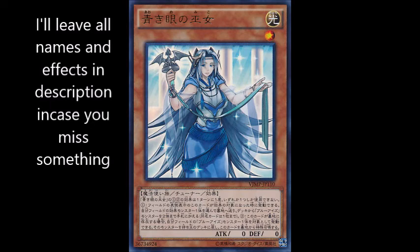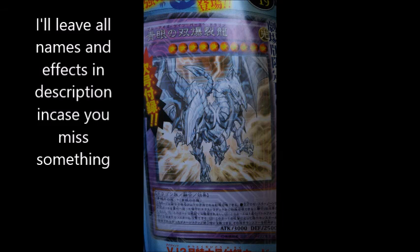Before I forget the fusion — I was just about to end the video — Blue-Eyes Twin Burst Dragon. Light Dragon Fusion Effect, Level 10, same stats as Blue-Eyes: 3000 attack, 2500 defense. All it needs is two Blue-Eyes White Dragons to summon it. This card cannot be Special Summoned except by Fusion Summon or by sending the above Fusion materials from your Monster Zone to the graveyard — kind of like the ritual Gladiator Beast summoning condition.